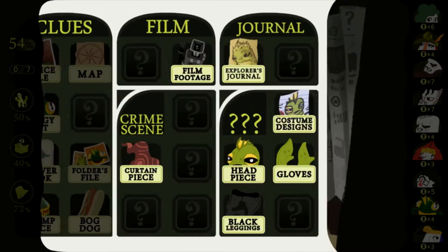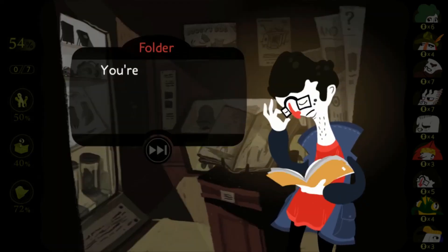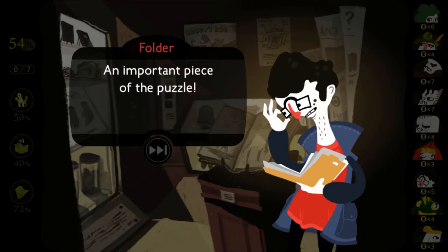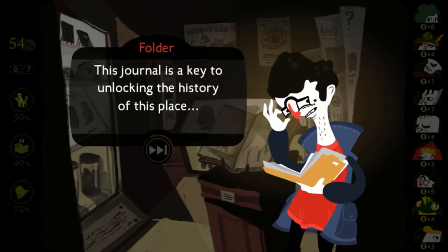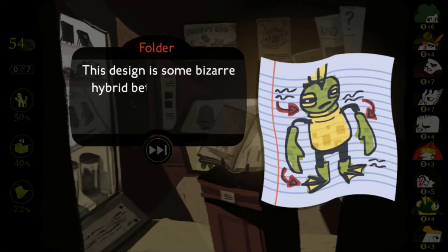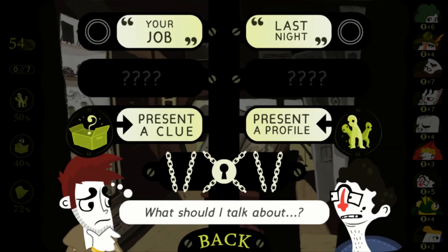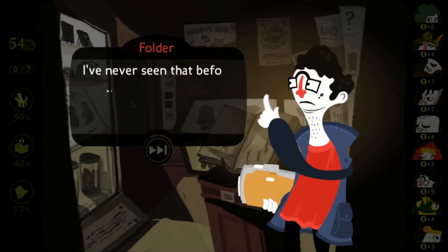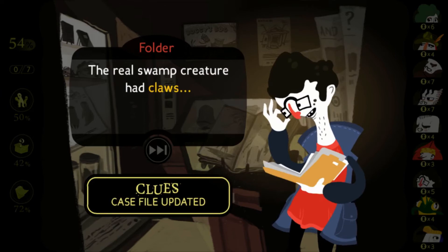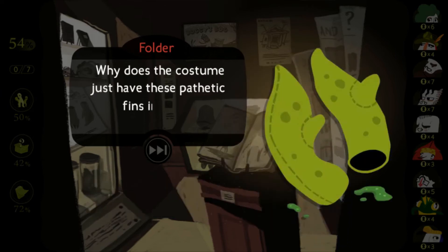"You've never seen a bog dog before? Come on, they're the best thing ever." "An important piece of the puzzle — this journal is a key to unlocking the history of this place." He doesn't quite explain how, though. "The real swamp creature had claws — three on each hand, to be precise. But why does the costume just have these pathetic fins instead?" Fair point.